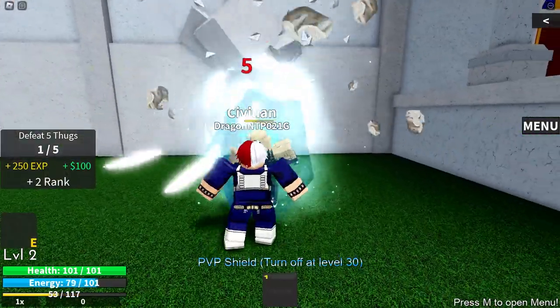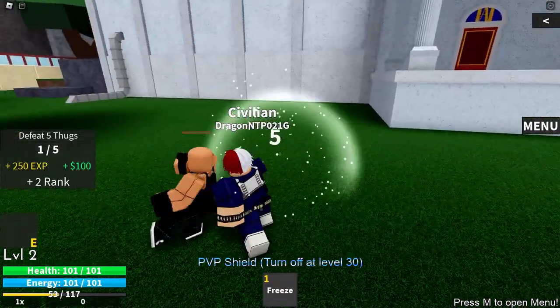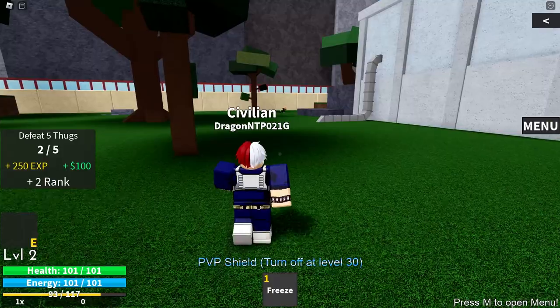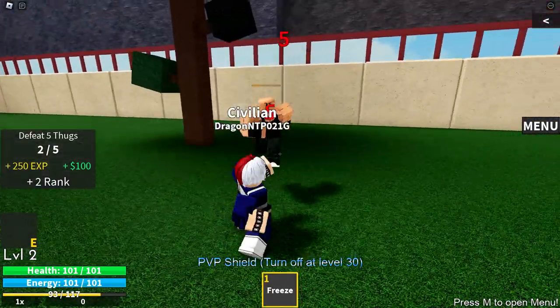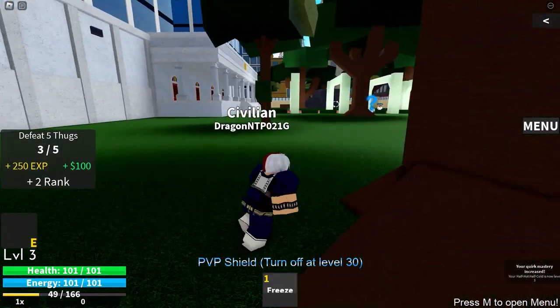Freeze, combo extend and we can M1. Run away and then hit him in another M1 combo. Half hot half cold is actually a pretty good quirk. It's going to be super duper easy to level up with because it's actually very, very powerful to use. It hits these guys for so much — the freeze is super good for combos.